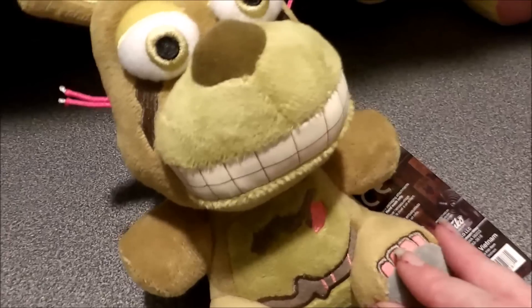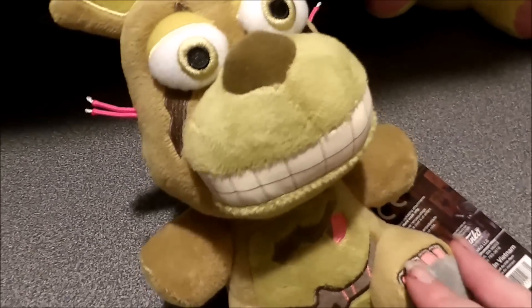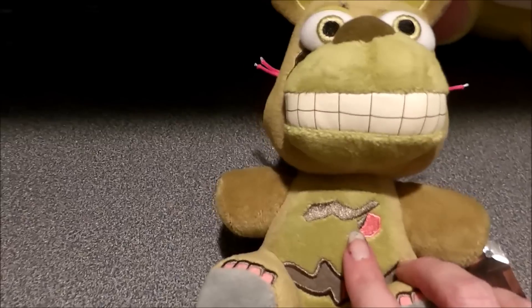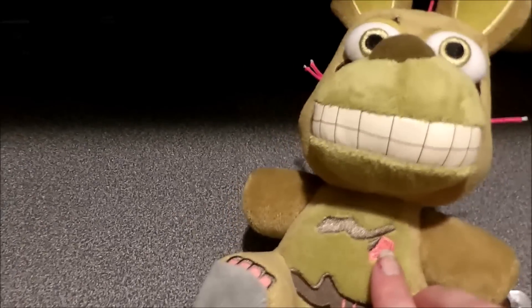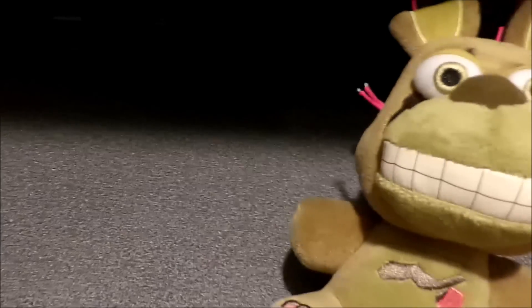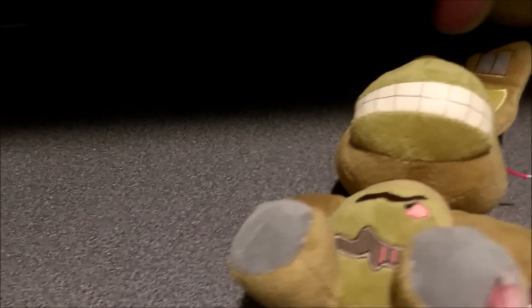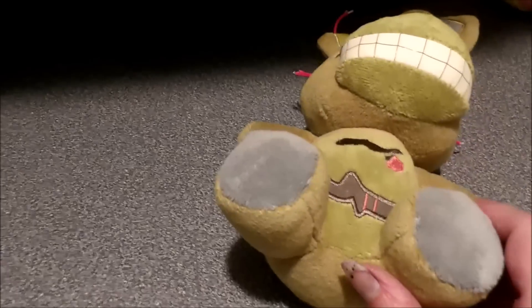This is embroidery on the feet as well, and that is extra work when you do embroidery on any kind of plush or similar material. If you ever wonder why when you order something they say the embroidery is free as a promotion, that's why. This section here is embroidered as well, and this gray fabric is done so it almost looks dirty — aged and dirty, like he was put away for about 30 years.